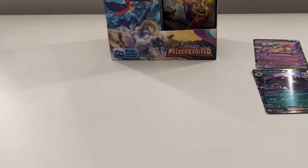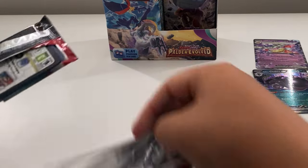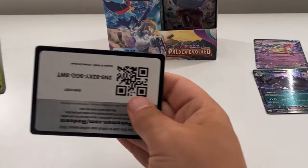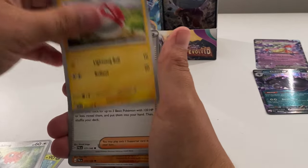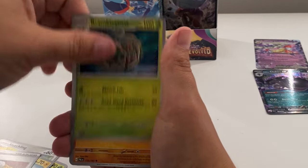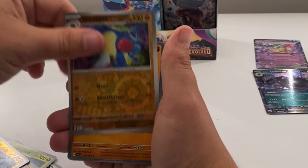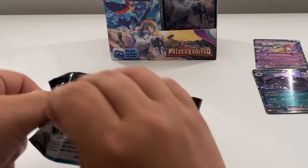That's four pulls so far — not doing too bad. We haven't got any illustration rares yet and no special illustrations. Let's see if we can get more than one special illustration rare from the box — that'd be pretty cool. Next: Snubbull, Fletching, Voltorb, Klawf, Rampardos, Toxicroak, and a Glimmet.